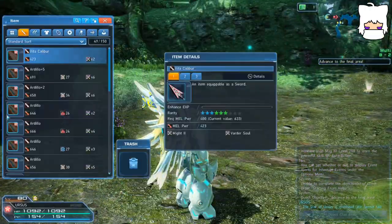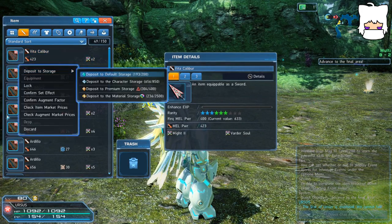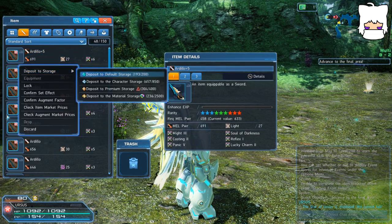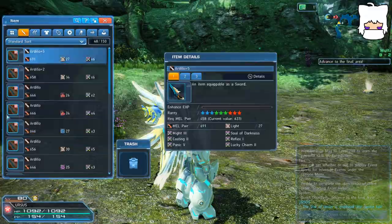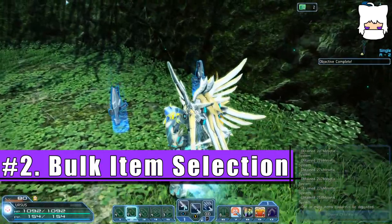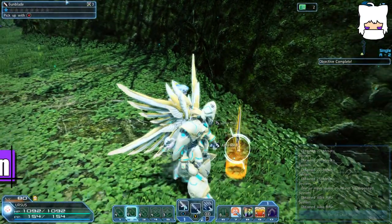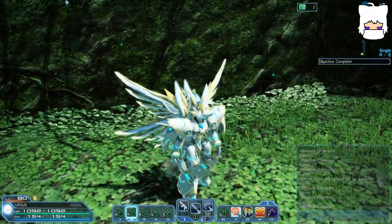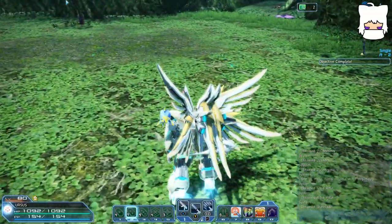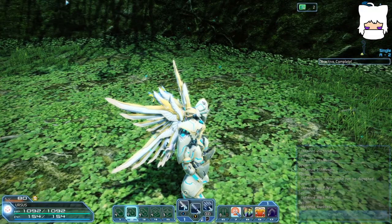In case you weren't aware, you can send items from your inventory to your storage from just about anywhere by opening your inventory, selecting the item, and choosing deposit, then selecting the preferred storage. Let's say you've been avoiding plenty of items, but you've still managed to fill up your inventory. This happens to the best of us, whether you're running out in the field or you just popped a boss crystal and you're trying to quickly grab up all the items and sort through them before your party retries. It can be very stressful to deal with that kind of pressure.